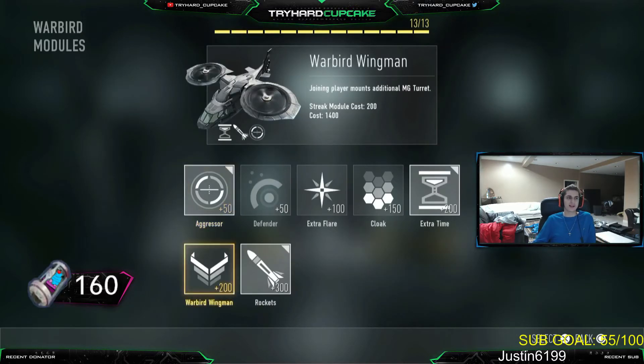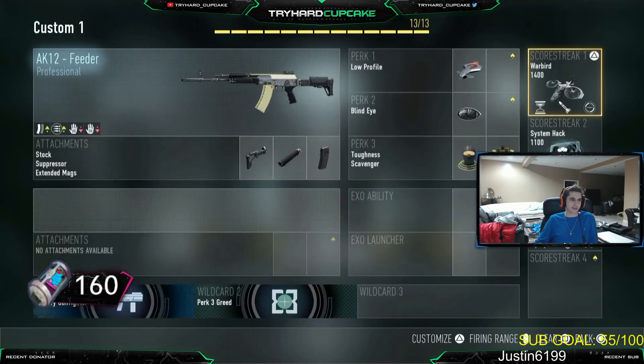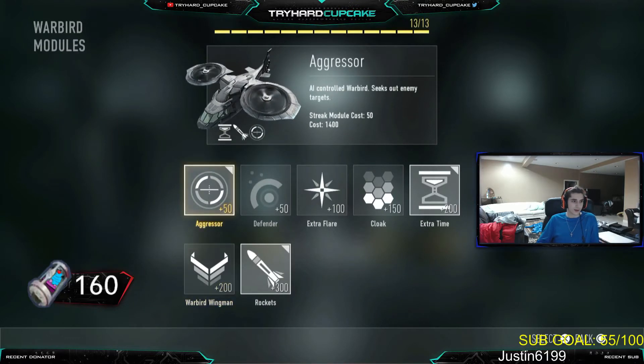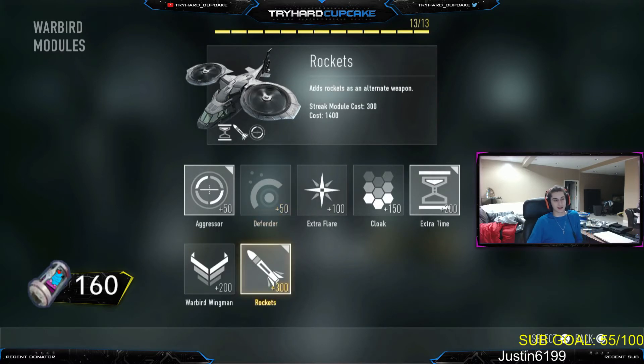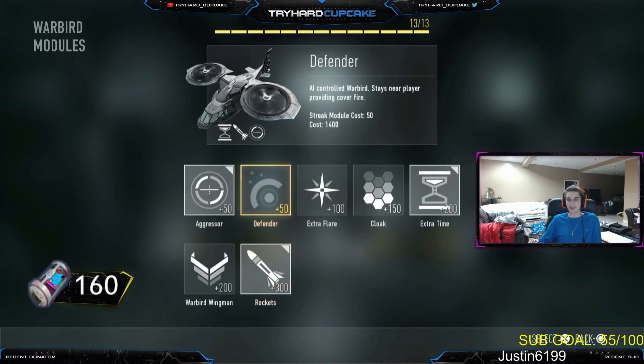For the Warbird, I don't really like it — I just run it because it's better than running an Exo Ability or Exo Launcher. I run Aggressor with extra time and rockets. I run Aggressor because if you put Defender, it's going to be shooting mostly next to you, and I don't want rockets shooting next to me. My Warbird actually killed me when I was on a 26 killstreak in the stream the other day, and everybody was laughing — so that was embarrassing.